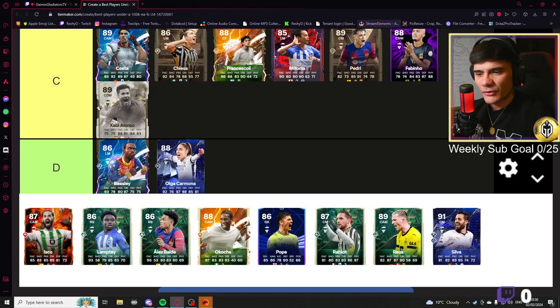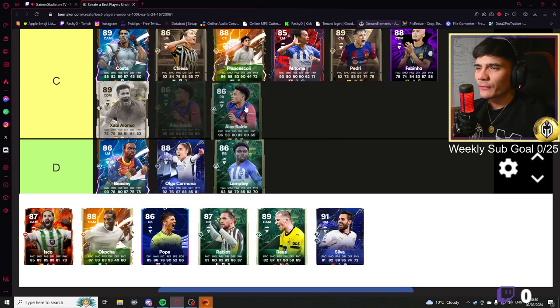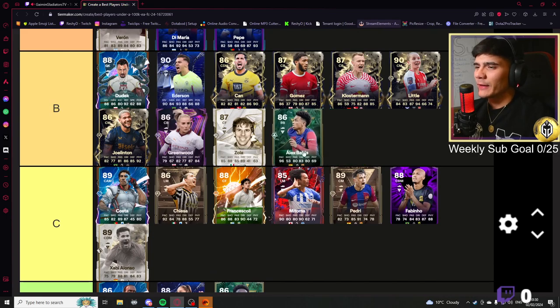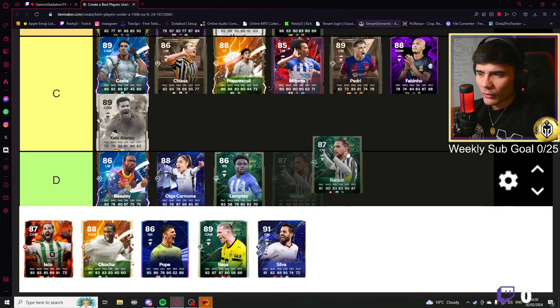This Lamptey card — pace and dribbling, it's okay. Baldock is bound to be a little bit better — 96 pace with Quick Step, 80 defending is pretty decent and he's still got decent enough passing and dribbling. It's a much better card than the Lamptey card.